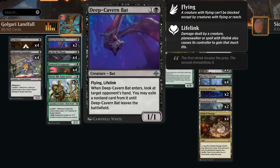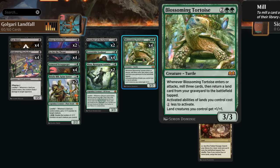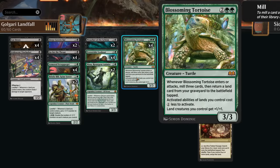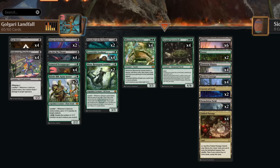Deep Cavern Bat disrupts the opponent's hand and can also commit a crime. Blossoming Tortoise — a full set — is another turtle: when it enters or attacks we mill three cards and return a land from our graveyard to the battlefield tapped, including lands already in the graveyard, which is excellent with Fabled Passage. Activated abilities also get a one-mana discount, quite relevant with our creature lands and Demolition Field. Land creatures get plus one plus one, so we can activate Restless Cottage for just three mana instead of four.